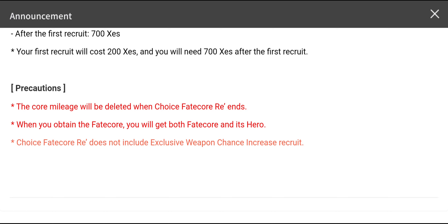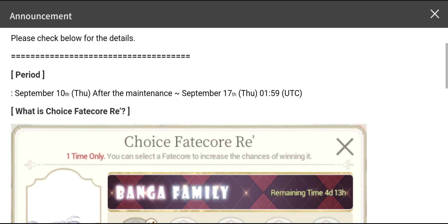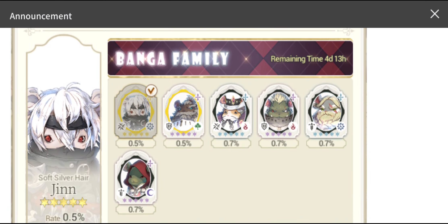The Fateco core mileage will be deleted once the Choice Fateco Race ends. When you obtain a Fateco, you will get both the Fateco core and its hero together, so don't worry — you won't need to get the hero in a separate batch of summons. Also note that the Fateco rate does not include the exclusive weapon chance increase recruit banner. It seems like the Exos Heroes developers are running low on ideas for new hero designs, so they're refreshing summon banners with the Banga family and First Guardians banners — and the next one will likely be another type. Maybe we'll even get a Summer Festa banner, who knows.